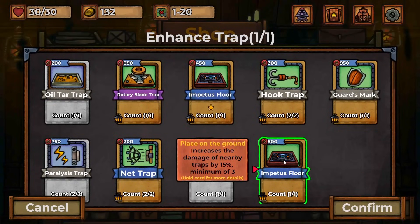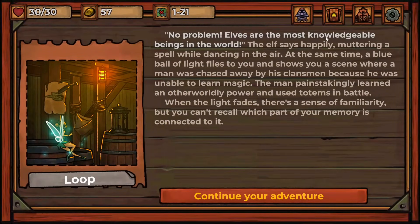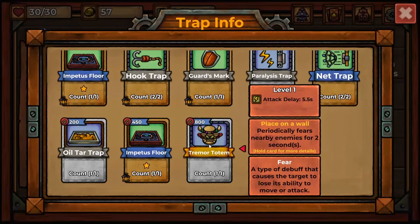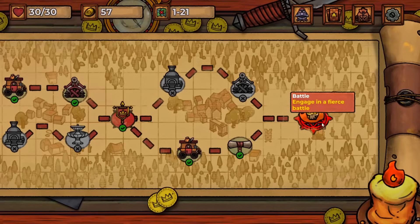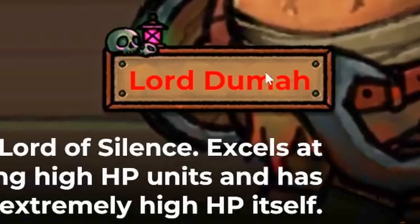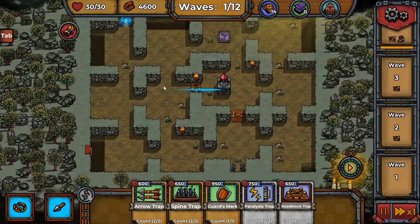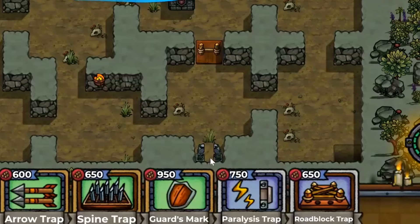We can enhance another trap — let's put it towards the other impetus floor. Now we have a new event that gives us a random special trap: a tremor totem that periodically fears nearby enemies, causing them to lose the ability to move or attack — perfect for the final boss battle we're about to face against Lord Duma — or as I'll call him, Lord Dumb.